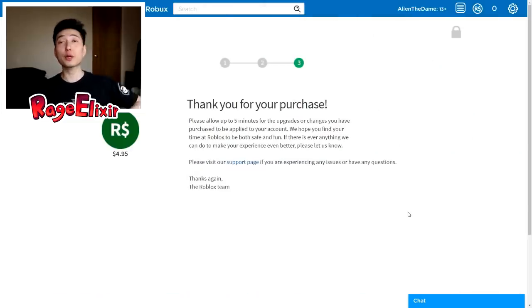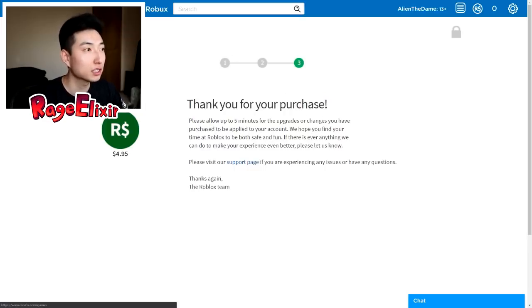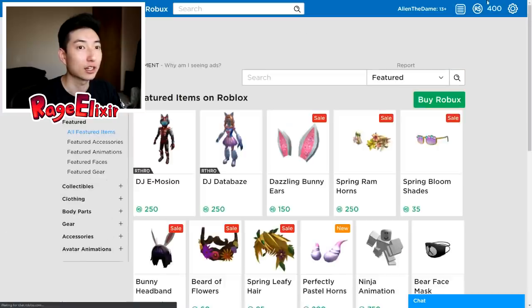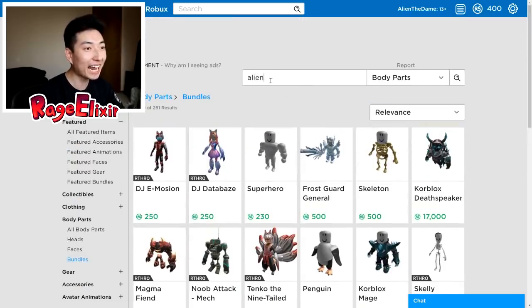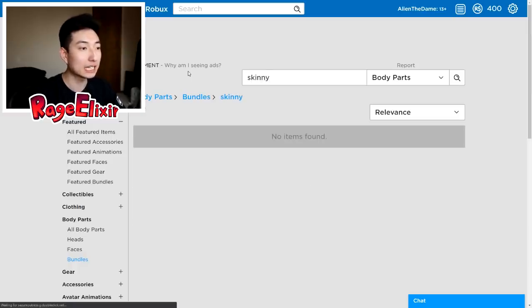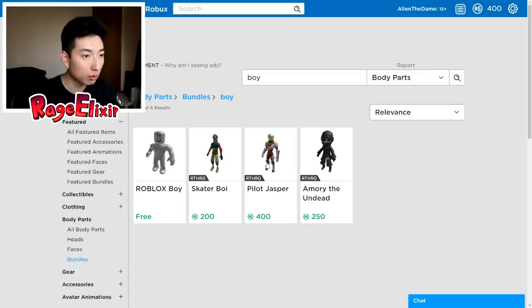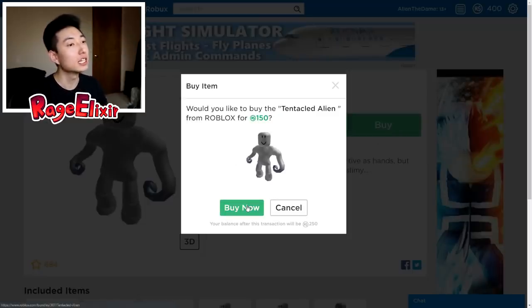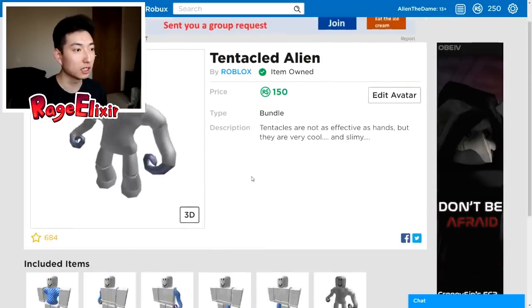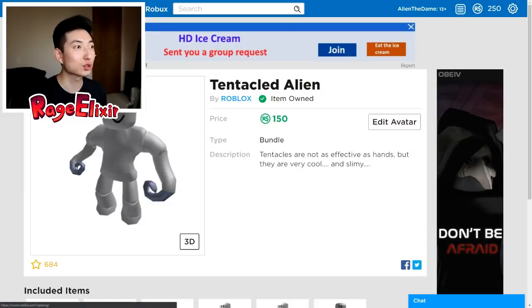400 Robux are now in my account — it said 'thank you for your purchase, please allow up to five minutes.' There it is, 400 Robux! Going back to body parts bundles, looking for the alien. How about 'skinny' or 'boy'? The Anthro bundle is 400 Robux — all I have. So I'm going back to the tentacled alien — buying it for 150 Robux. Oh my goodness, I'm gonna look so weird.